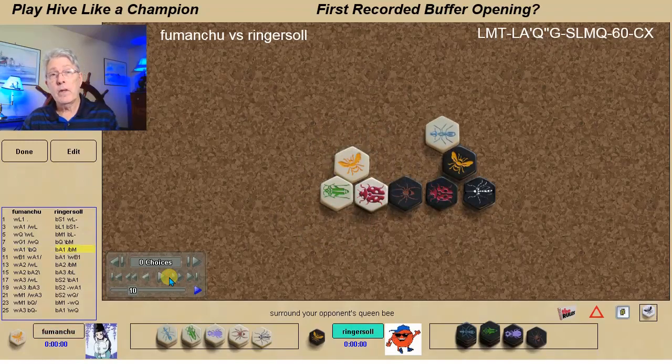Hope you learned something, although it's not really that useful anymore because very few games are played with just the ladybug and the mosquito, since white has such an advantage with that combination. So back in the year 2BP — Ringer Saul versus Fu Manchu — this was game eight, which I won playing black, and then the following day won game nine to win the match five and a half to three and a half. Back then you had to win by two — first person to get ahead by two. I think we had to play a minimum of four games. Early recognition of the buffered opening before we even knew what it was called. Pre-swamping was also shown as an example here in this game. As always, I'm here helping you play Hive like a champion. Until next time, this is Randy Ingersoll signing off.